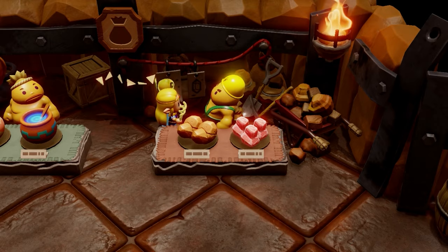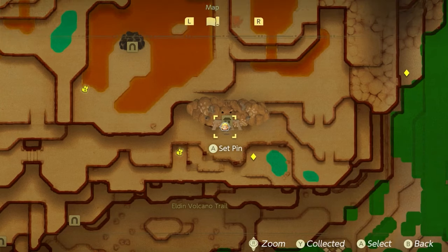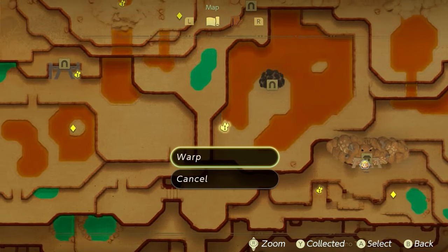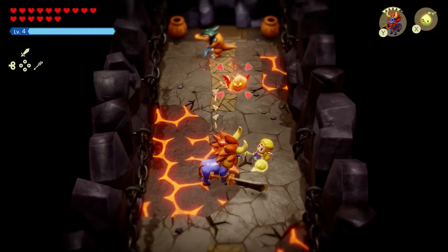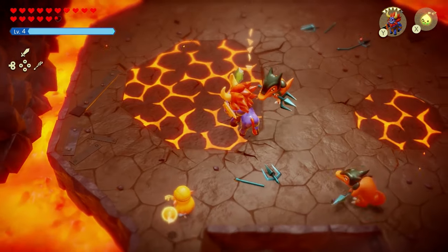He'll tell you to take out a bunch of Lizalfos to the north so they can get the magma stones. Head to the waypoint next to the Lizalfos burrow, go inside, and start clearing out any Lizalfos you see. When you enter the final room, that's where you'll find a bunch of level 2 ones, so be careful.